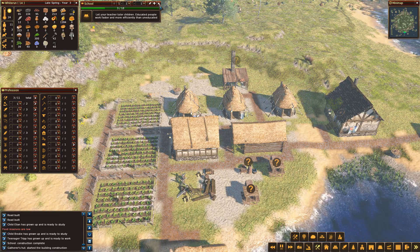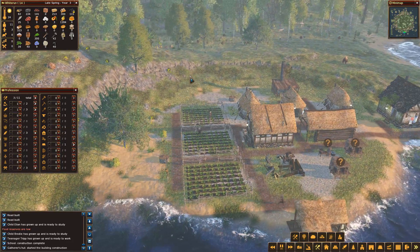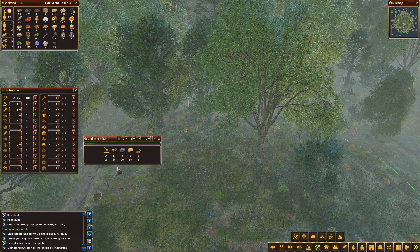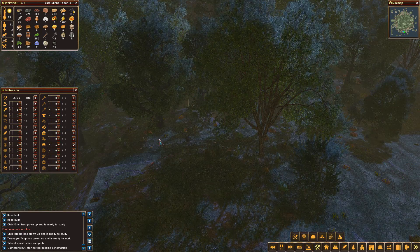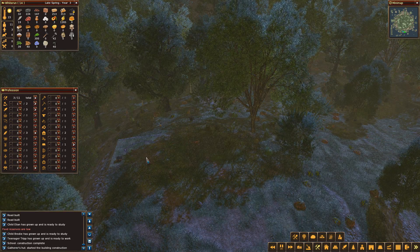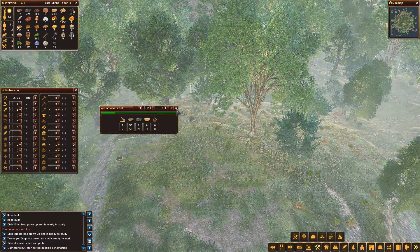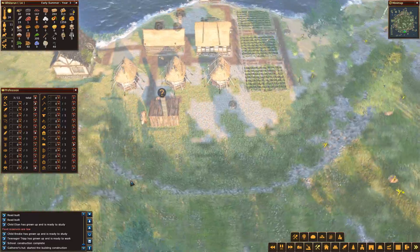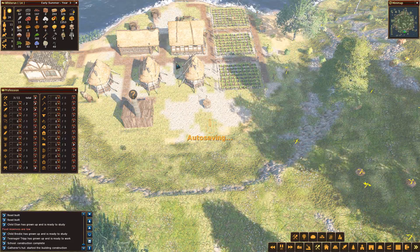All the kids are in school. So next thing of concern is housing. Let's just see how we're doing on resources for the gatherer. 50 wood, 20 stone — we'll have that put together in no time. We'll let them finish bringing the stuff up. I suppose we could start looking at where we want the house. I'm thinking that we probably want a road down the middle here once we've got rid of that house.